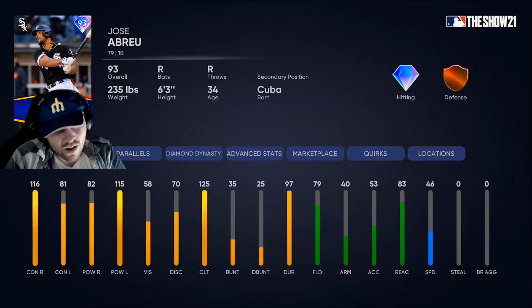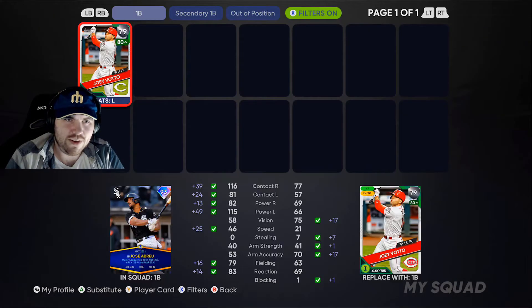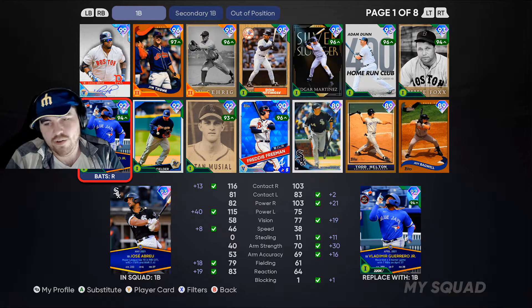What an odd hitting stats split we have here. He's got really good 116 contact versus righties and 115 power versus lefties, so on higher difficulties he's gonna be a little bit better versus righties because he'll have a nice big PCI, but he can also slam some meme-worthy home runs versus lefties. First base is a pretty crowded position, and I don't know how you justify using him over Vlad from last month, because obviously you're gonna face more righties than lefties on the mound.